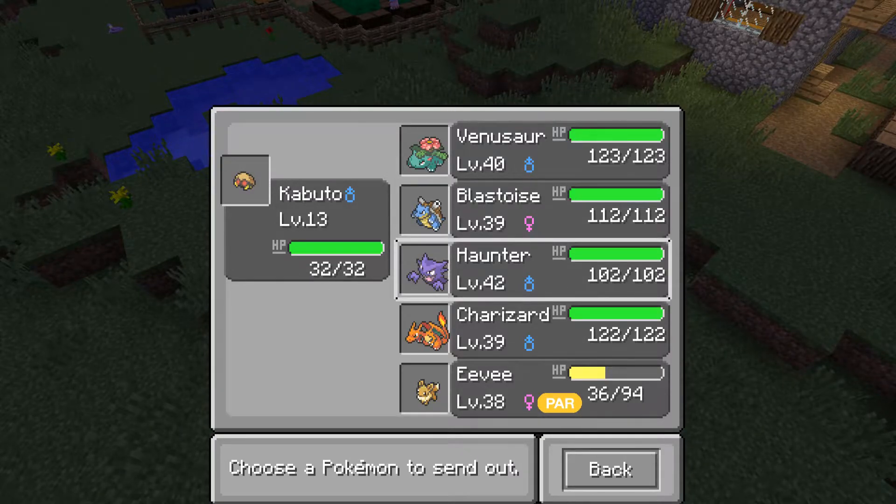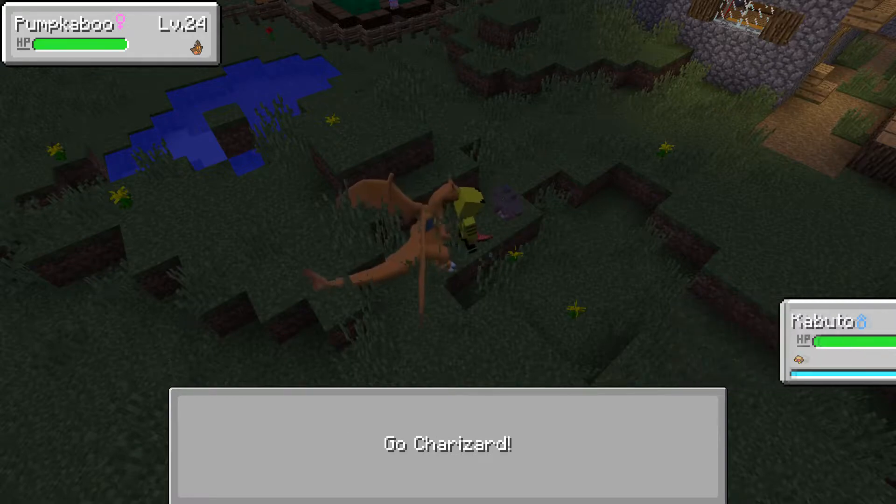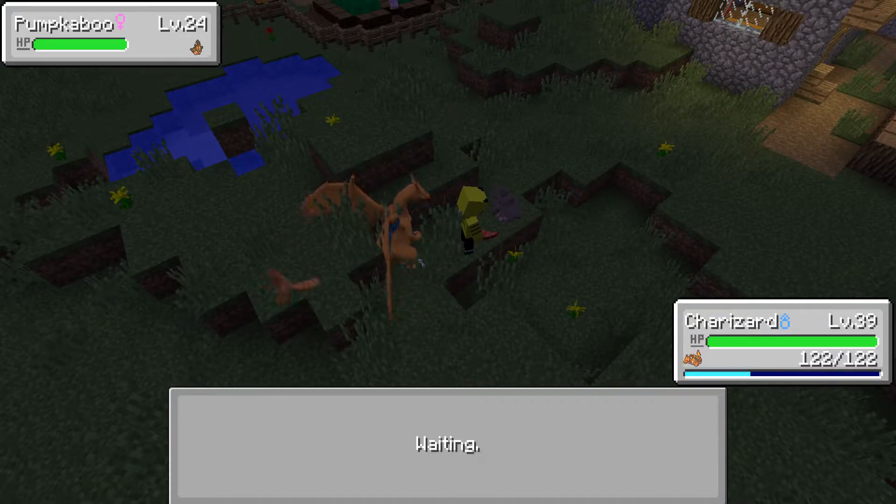Ghost type — I don't know what moves it knows right off the bat, so I'm just going to go ahead and take out my Charizard and battle this. And then we're going to go sleep real quick.